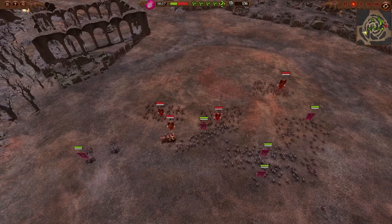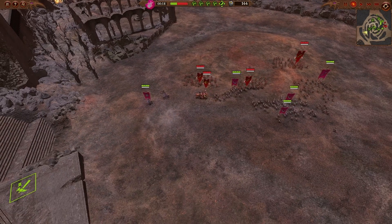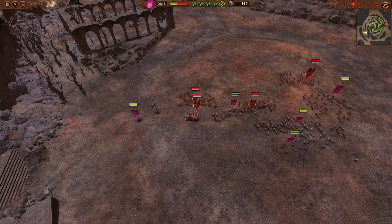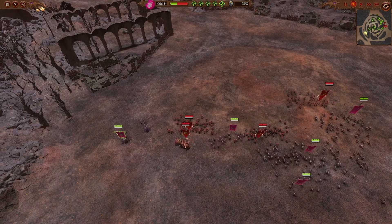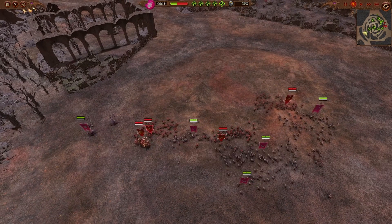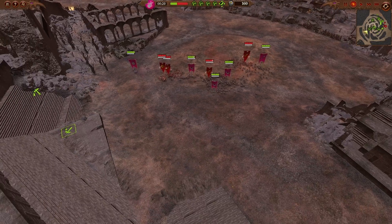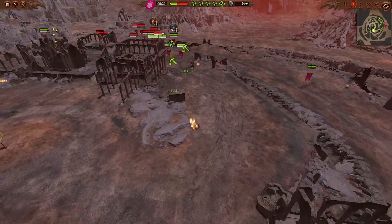I get a good melee engage, but the Blood Shrine just keeps chasing. All I want to do is wrap the Seeker Chariots out into the back lines and have a good time with that — and that'll happen in a moment.